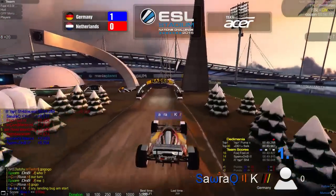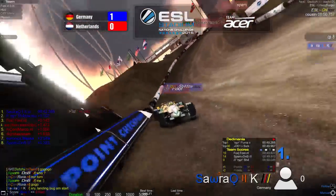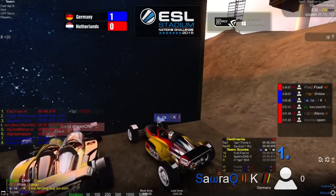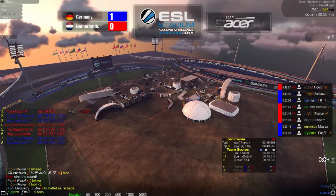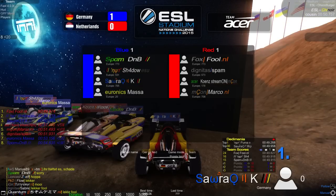Kai gets a good section and goes up to first. This might be a draw if Kai and Shadow take first and second, but a really bad ending from both Shadow and Kai allows Fool to sneak by and take first place — 400 ahead of Shadow and 1800 ahead of Kai. Netherlands win that round, tying up the score.